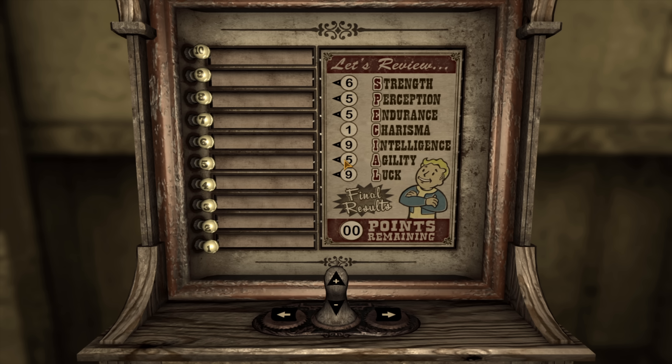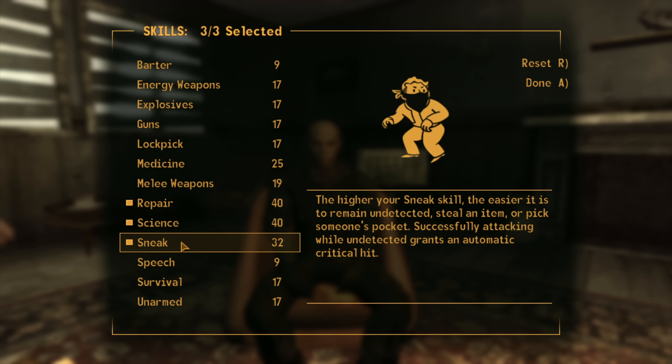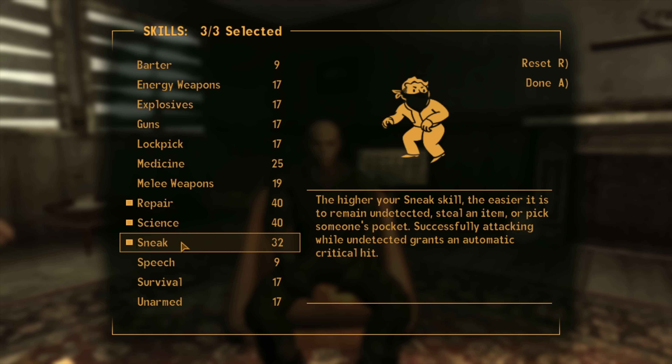For our stats we get rid of charisma but pump all our points into luck and intelligence — we're going to need caps and the casino doors are open for us. After character creation there are a lot of items we can get that will help us out, and we need decent strength to wield Old Glory. Perception and agility will help us sneak around to avoid detection, so we need to be prepared for Lonesome Road.